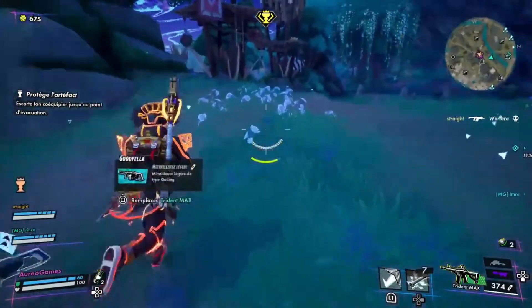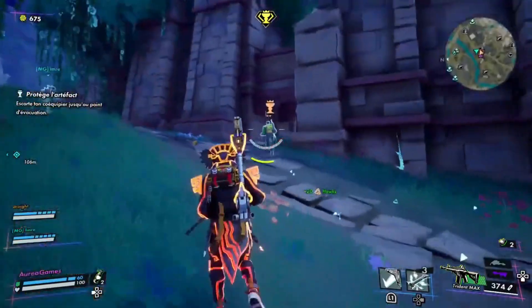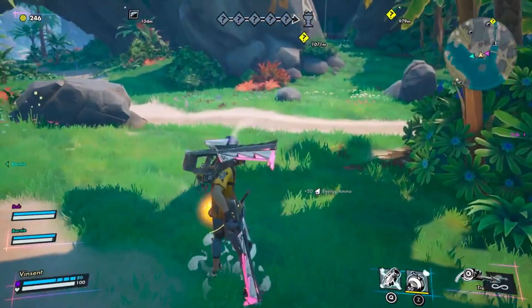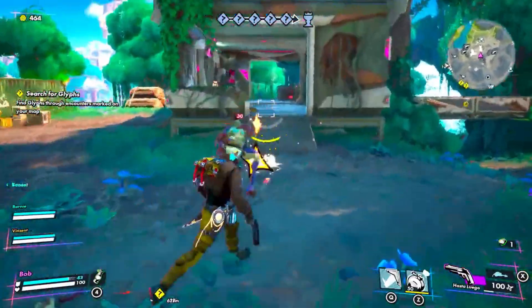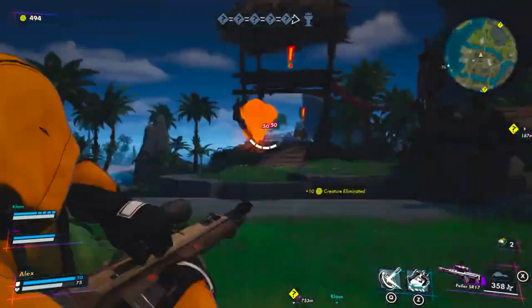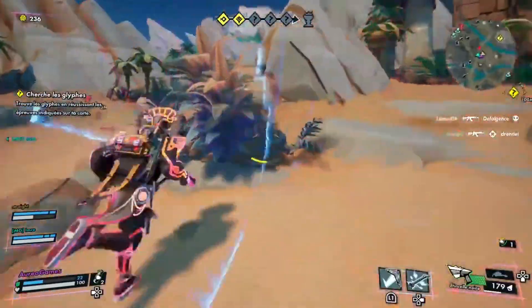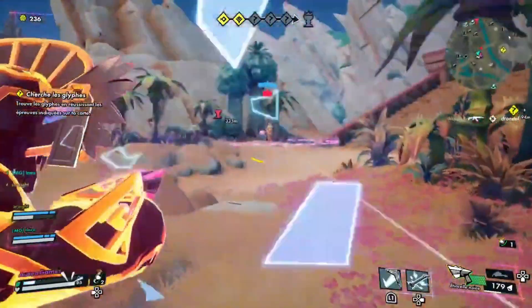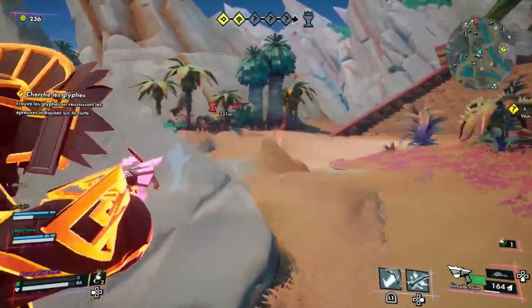Now, let's talk gameplay. You and your buddies descend onto the island on hoverboards — though, trust me, it's not as awesome as it sounds since they only work on water. You'll find your weapons in color-coded crates, which is a pretty neat touch. And melee weapons aren't just for up-close encounters — they're your ticket to clearing pesky debris.